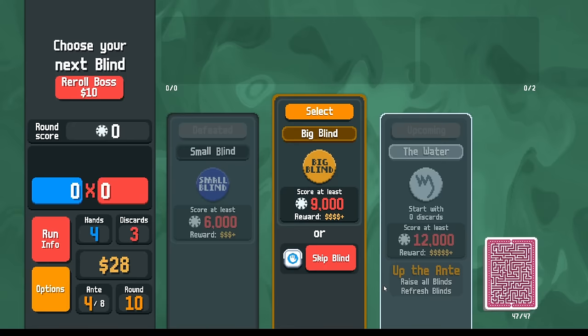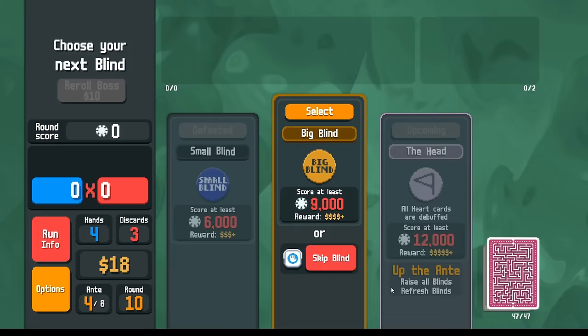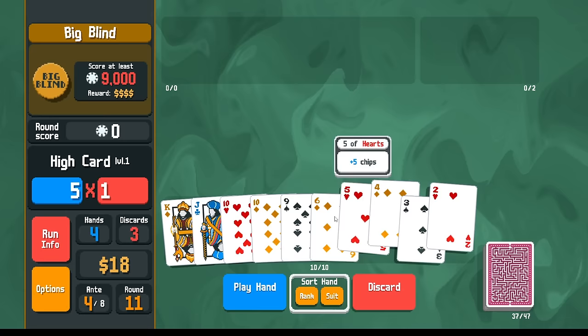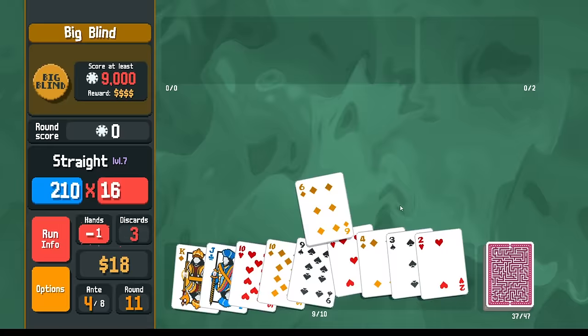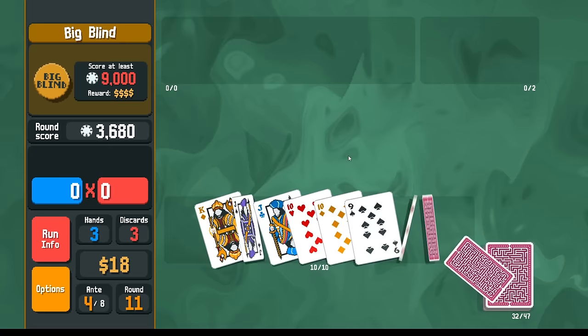This boss I am considering rerolling. 12,000 seems tough, so with no discards — let's reroll it. Hearts debuffed is a non-issue. Let's go for the straight flush — we don't have to get the straight flush, we could just play two straights. Two straights will also work. I'll just play this straight. I don't want to break my glass cards.